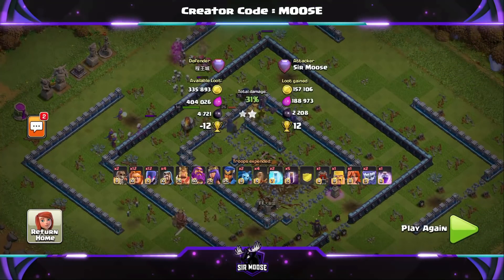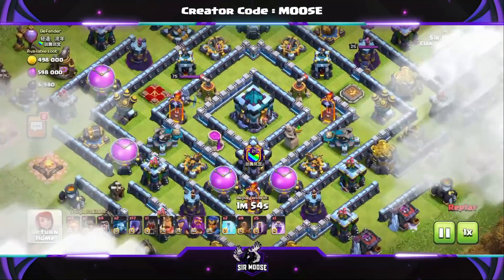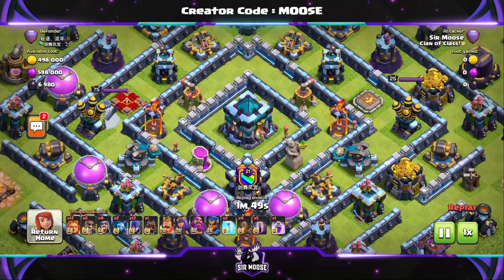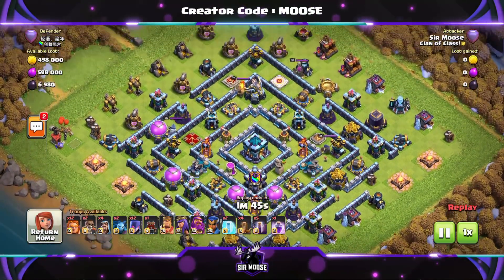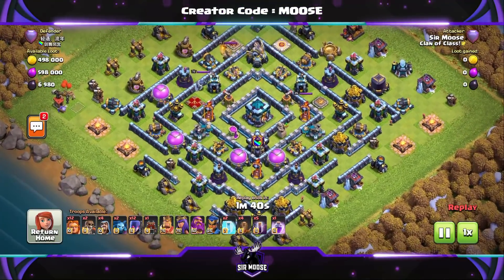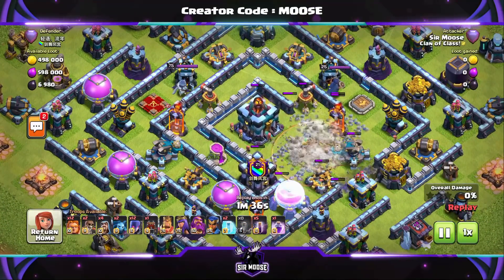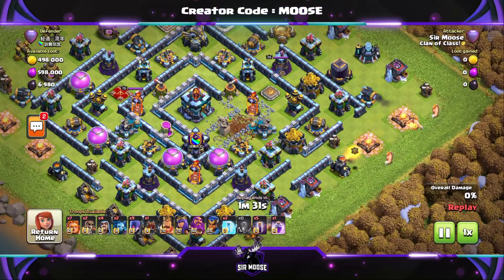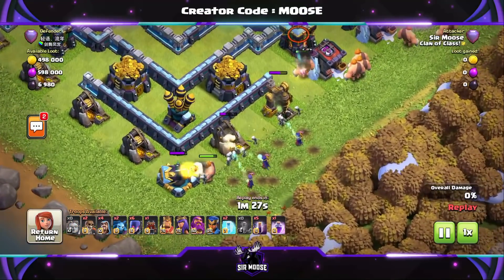So there's the first replay. We do have another awesome replay — another centralized Town Hall base. What are we going to do here? We've got some Earthquake Spells and we're going to use them. Just take your time with the Earthquake Spells — you don't want to put them on the battlefield and miss your target, that's not good. I'm just looking over the battlefield making some strategic decisions, and there we go — four Earthquake Spells down. On this base we don't really need the Super Wall Breakers.